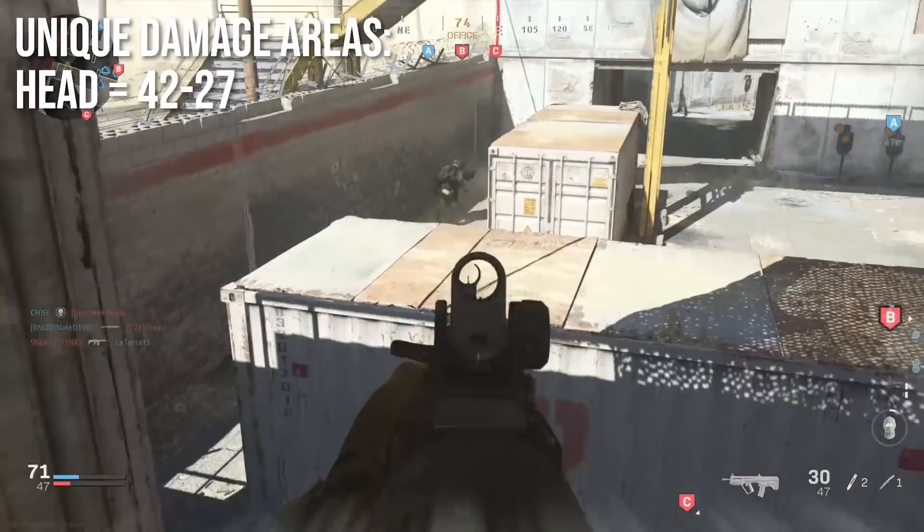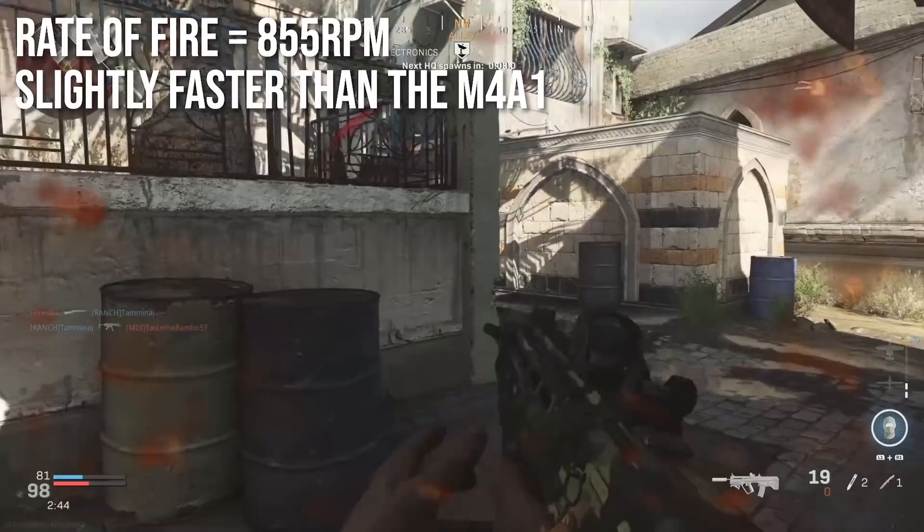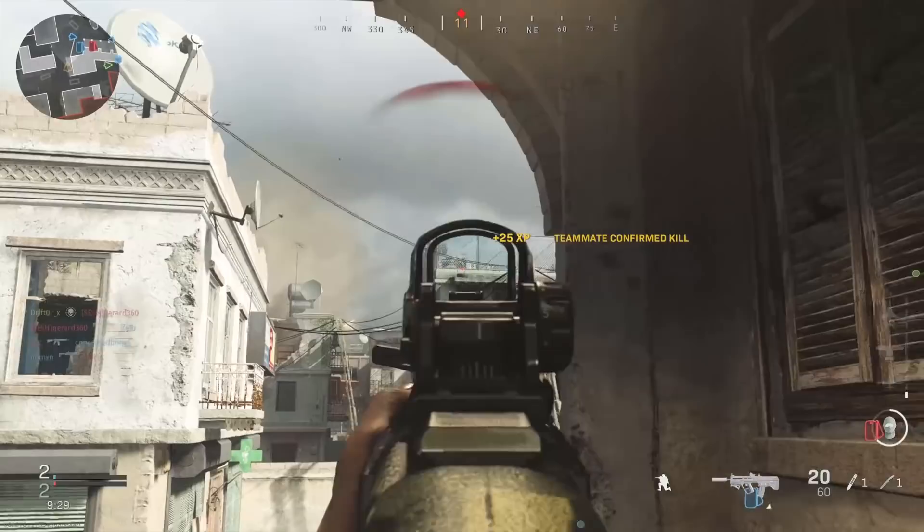Let's talk about the rate of fire next. It'll fire at 855 rounds per minute, which is slightly faster than the M4 and kind of impressive in a lot of ways — a very good rate of fire for an assault rifle. I think that is the fastest full auto... actually, I take that back. The M13 shoots a little bit faster but also deals a little bit less damage.